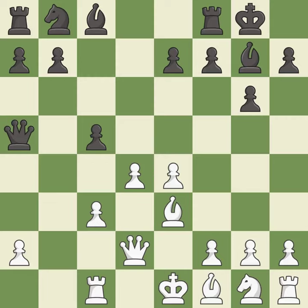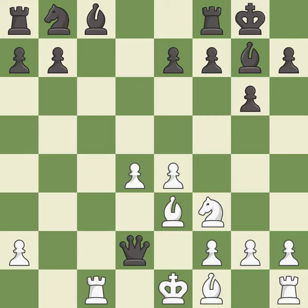Castling kingside tends to be safer because the king is further from the center. This develops a knight off its starting square, getting it into the action. After all captures, this is an equal trade. This exposes an attack, threatening a queen. This maintains the balance in material with a good trade.